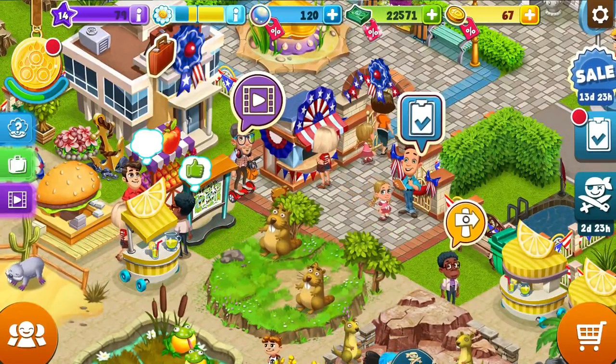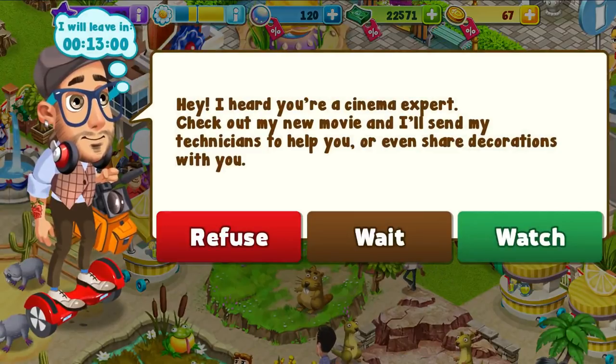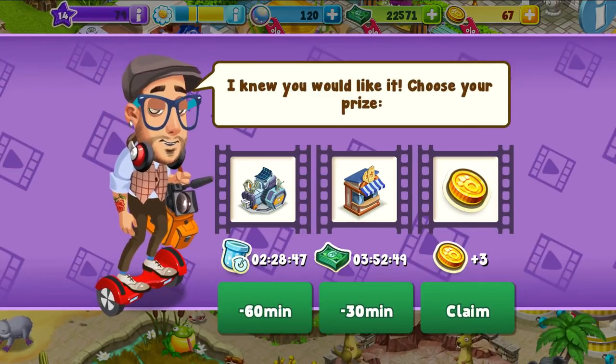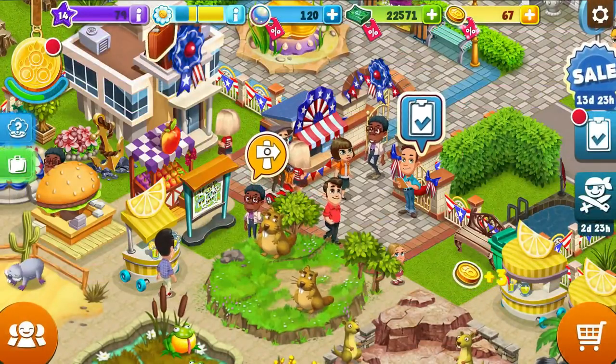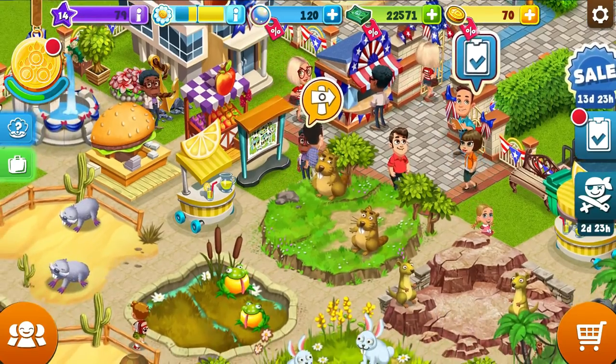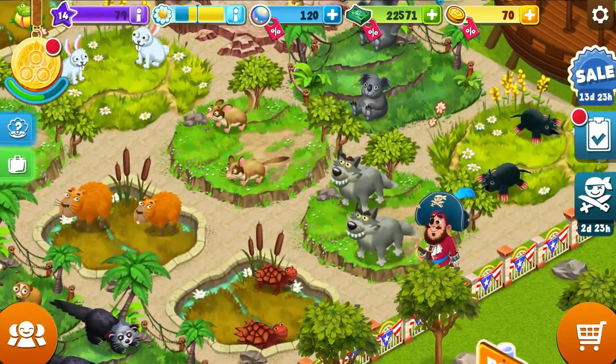I want to talk to this fellow who's going to give me stuff. Oh, I'll take the coins, thank you. I need the coins. So the coins are buying land. That's definitely what I want to do.